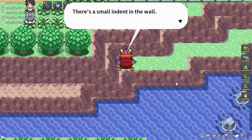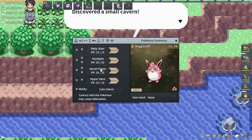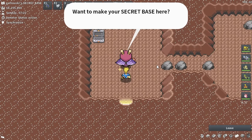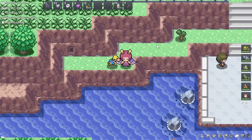If you click on a little doorway area like this, you can use the move Secret Power. If you have it on a Pokemon, it'll go ahead and create a little secret base. And these will all actually be different, so let's talk about that really quick.